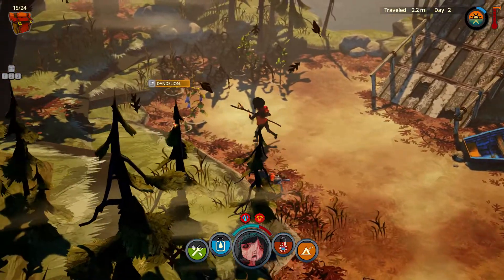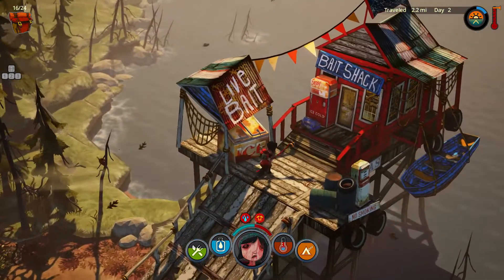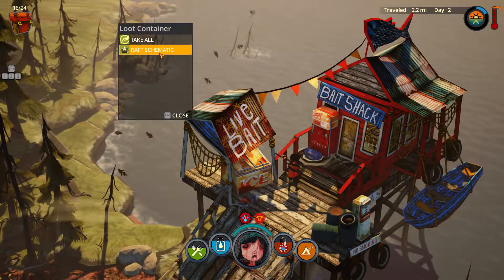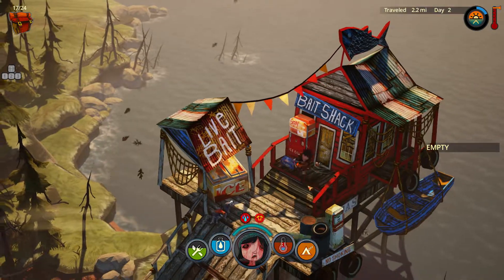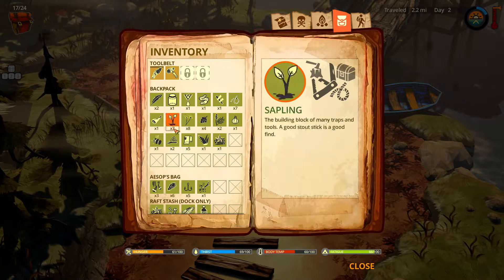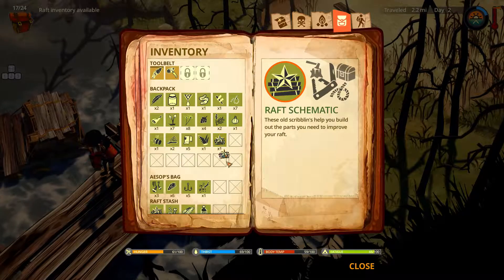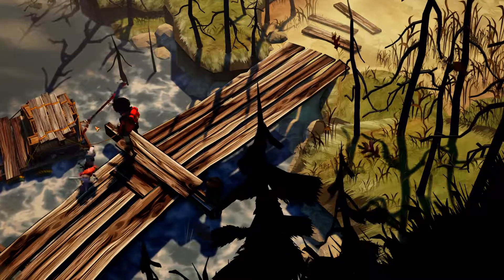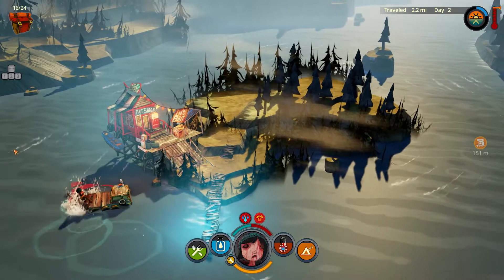Let's go to one more island and then continue in the next episode. Here you can see we're at a fisher's house. Sometimes there's something interesting inside, but most of the time you can just find fish hooks — a lot of hooks — and sometimes some ropes or other stuff.